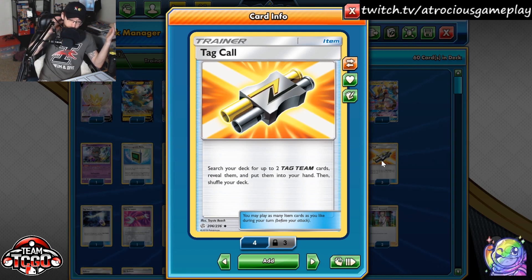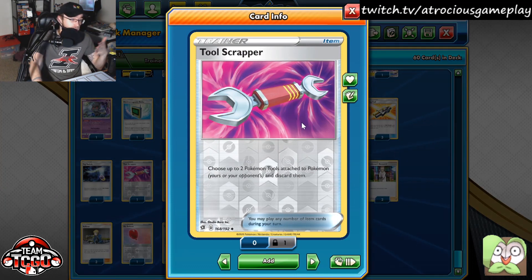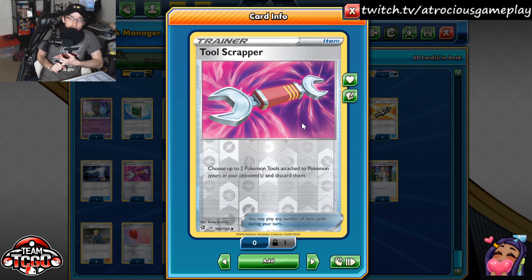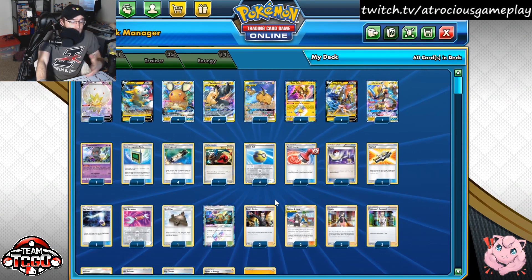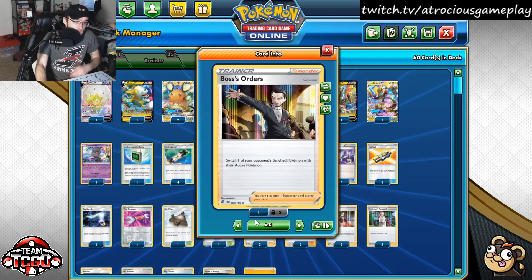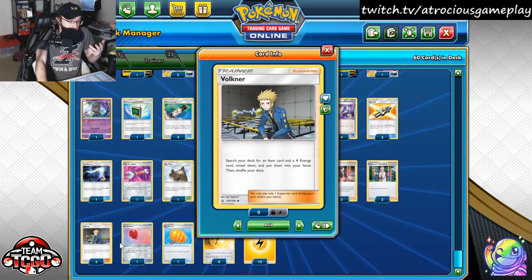The Tag Call engine is a little bit of a meme as of late, but I do think that Pikarom Tag Call is actually pretty decent. We have different ways to move around energy, whether that is Energy Switch or Tag Switch. I have Tool Scrapper because people are playing things like Big Charm, Hustle Belt, ADP Spiritomb, or Escape Boards. Boss's Orders is just a very obvious great addition — basically a Lysander reprint — and Volkner here as well.